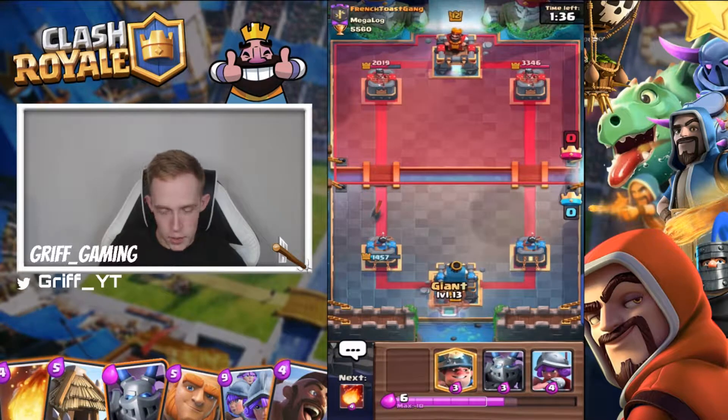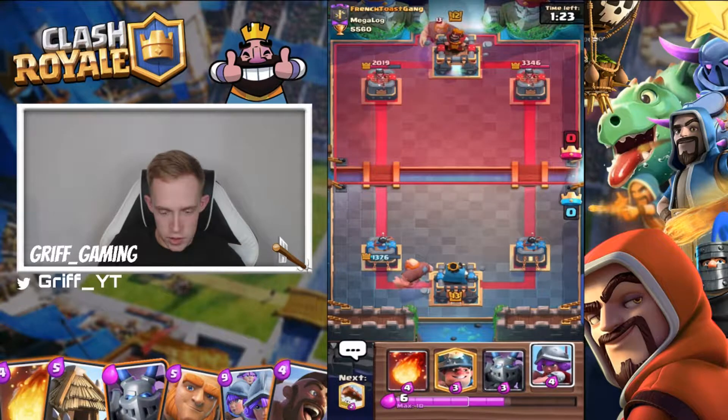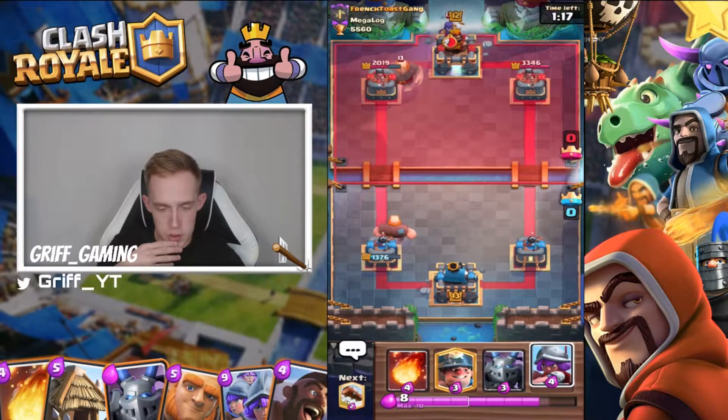We're playing e-bats — I really can't lose to this guy. So we'll go giant in the back again to reset cycles, zap to equalize elixir. He's playing his own giant. He's got witch, executioner, and e-bats.